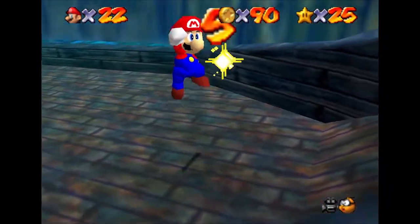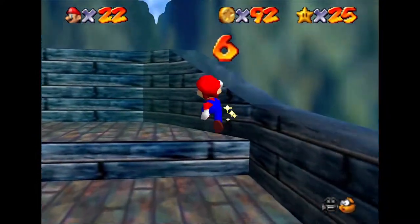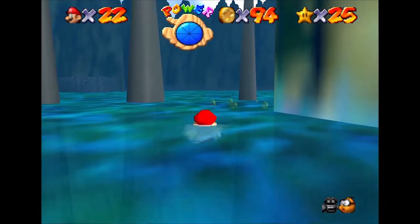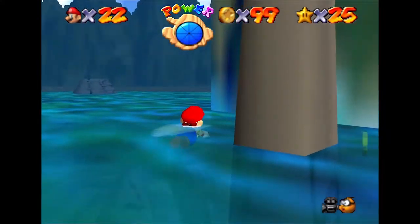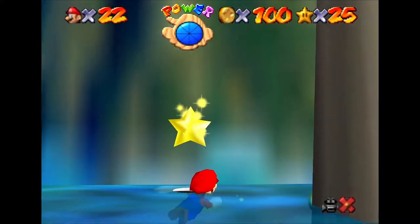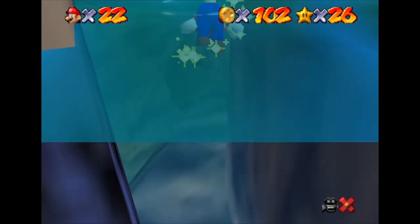We pick up another red coin, then triple jump our way to the top of the deck to pick up two more. Six more coins to grab — swimming around the base of the giant spikes sticking out of the water, and there with our hundredth coin is the power star.